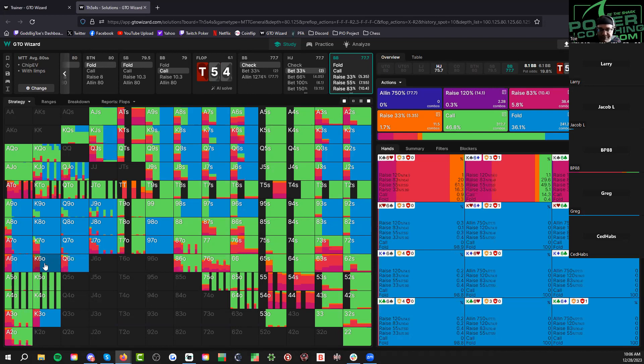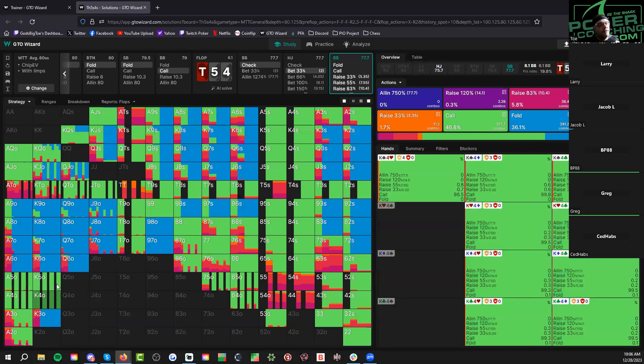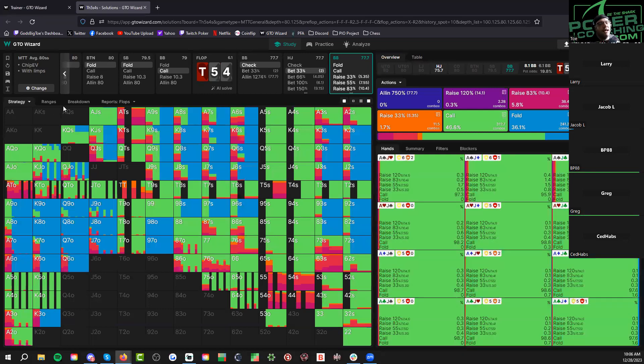A lot of times when we have donk leads — when the low card pairs and we have it all in our range and they have none — this is a very high lead card. The rule for these leads is donk leads are generally small. The one caveat here is that we're just deepest ever. Usually donk leads are going to be small. We might want to do it with some equity — let's see.